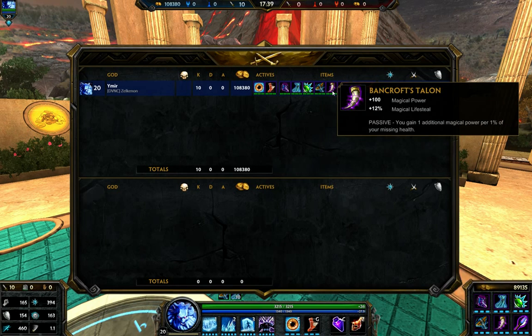Bancroft's Talon works really well in your ulti, or if you blink in and take some damage already. Basically with this passive, you gain an additional 1 magical power per 1% of your missing health. So if you lose 30% of your health, you gain 30 more power. Really great. Also high base power. The life steal, yeah, you don't get too much use out of that with Ymir, but it's more for the passive and the high magical power.